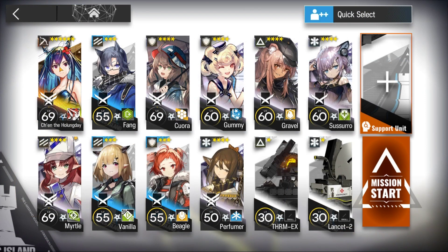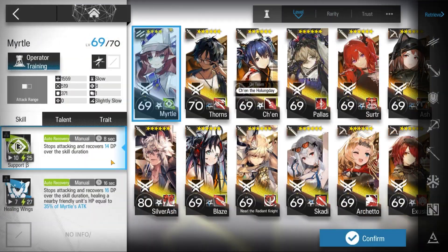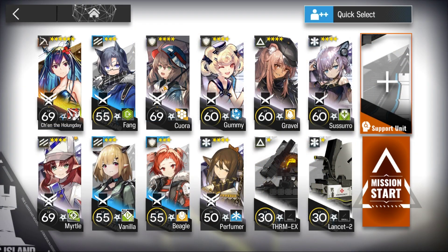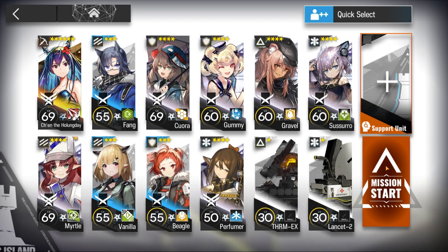Here's a squad composition: Chen S3 M3, 1 Flag Bearer, E2 not required, and bring 1 Super Tough Defender. Maulberry and Honeyberry are recommended.